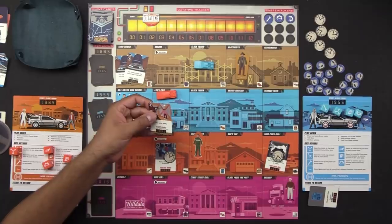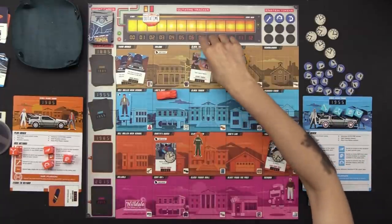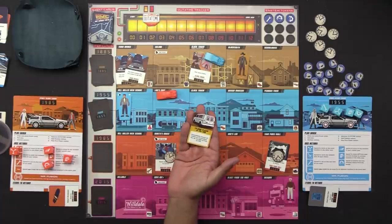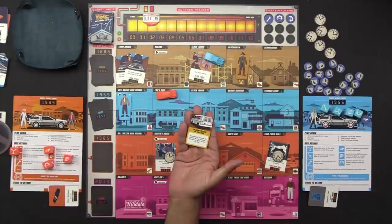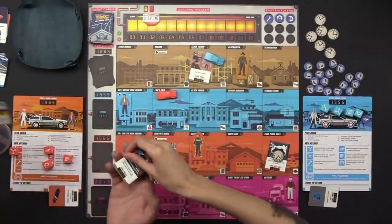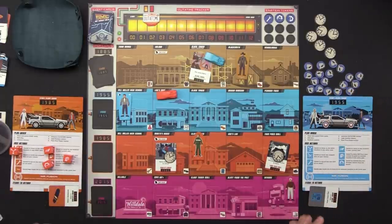First event: 'Doc saves Marty at the clock tower' — I am there already, and there's no Biff. Perfect! Second event: 'Clean up this town' — it immediately removes all events at one location but you don't gain an item. Do we agree to use it here? Yes, totally. Removing the stacked events. And third: 'Enchantment Under the Sea dance' at Hill Valley High School 1955. That's three. Let's roll.